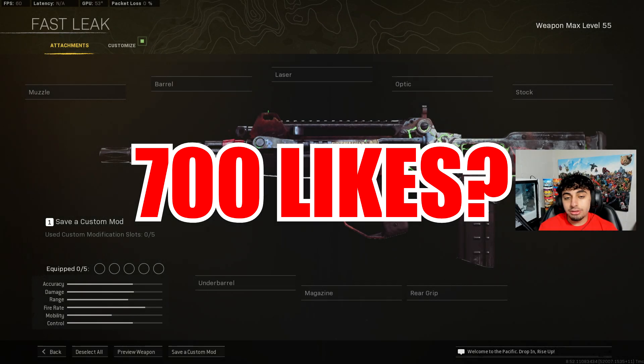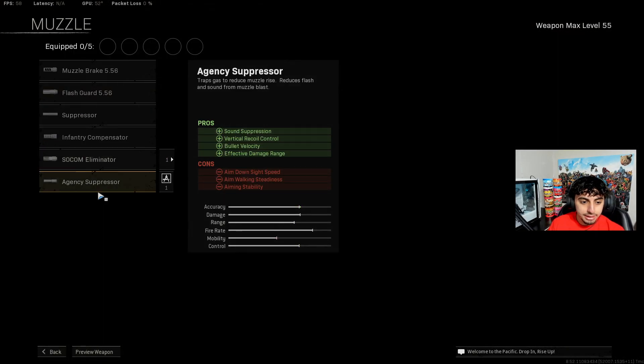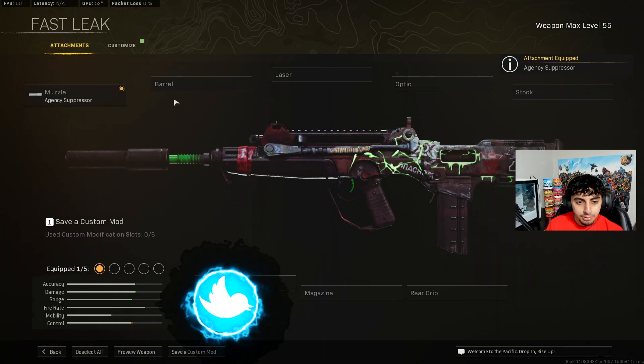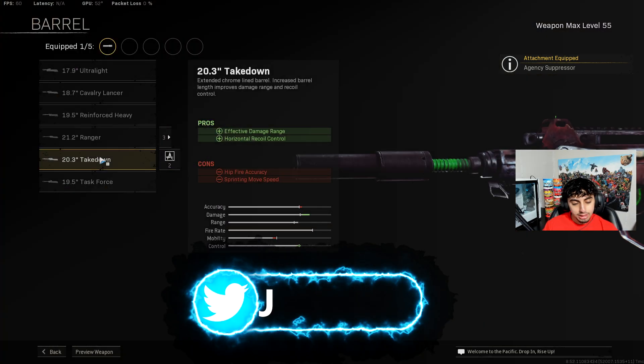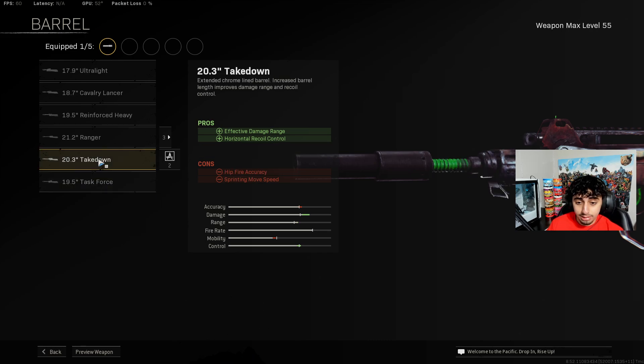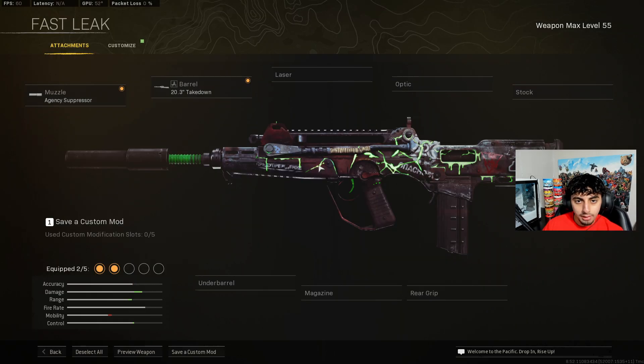I'm gonna make this as quick as possible. For the muzzle, you want to put the Agency Suppressor — it gives sound suppression, vertical recoil control, bullet velocity, and affects the damage range. For the barrel, you want to use the Takedown Barrel. The Task Force Barrel did get nerfed very heavily, so do not use that. Use the Takedown Barrel — it's just as good, even better. Slap that on there.